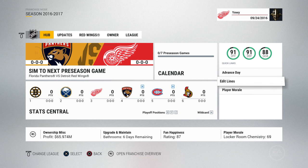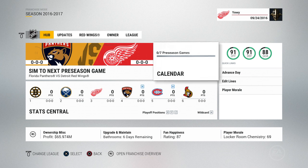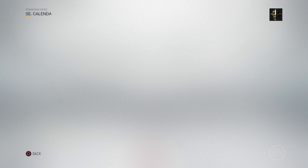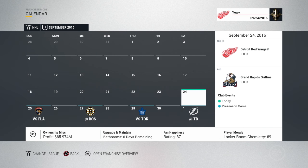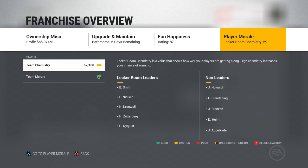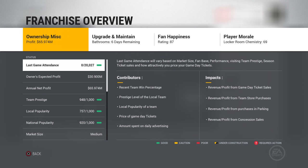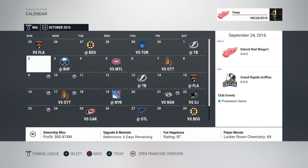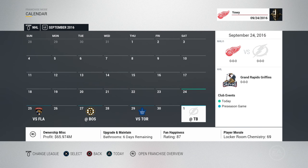It's kind of nice because they've added a bunch of different ways to get to where you need to be. You don't have to scroll all the way through a menu to get to another menu — you can quickly do it from the main menu. The franchise overview tab is a nice quick way to get into the stuff you need, just like the side tab with advance date, edit lines, and player morale. If you go into your calendar, the overview is still accessible there. There hasn't been the addition of stats yet, which is kind of unfortunate.